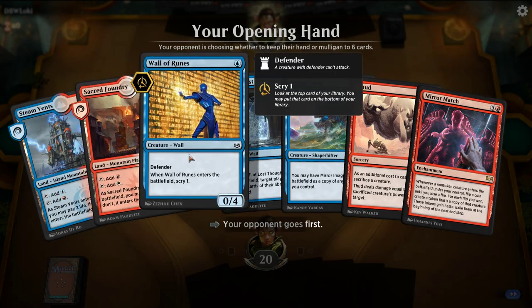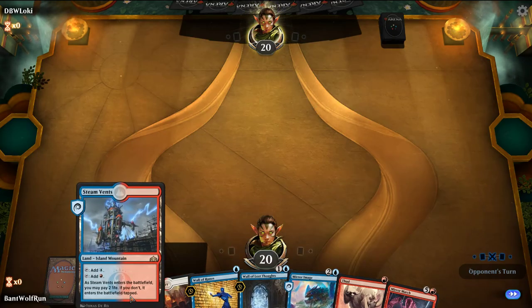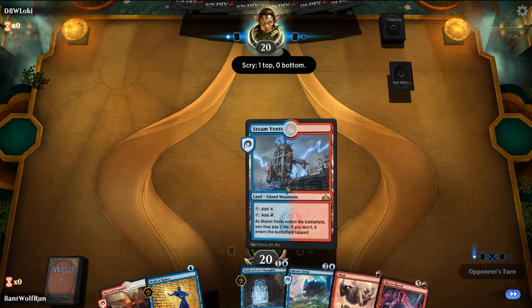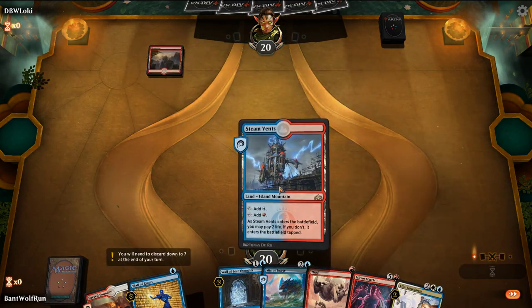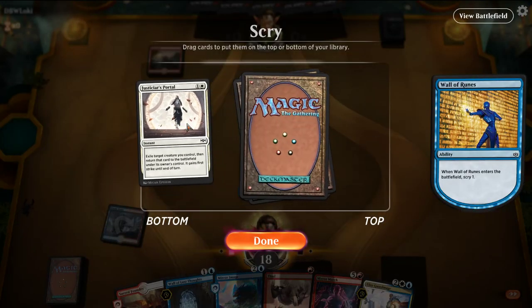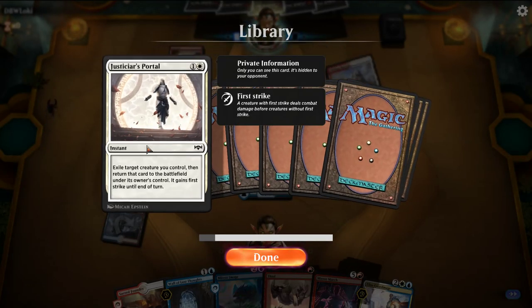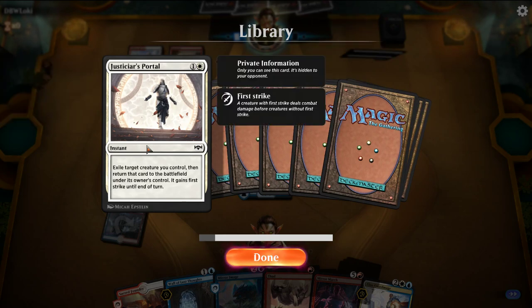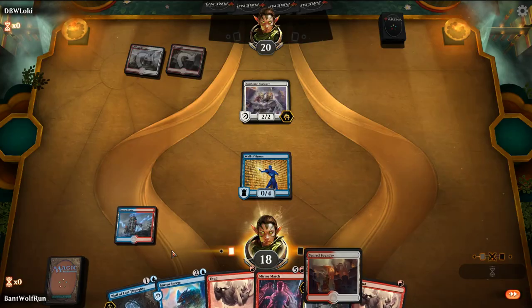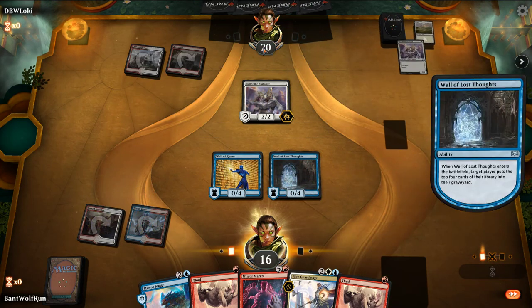So other than having to shock ourselves twice, we'll keep this hand. We have early defenders if need be. If this is like a control matchup, we have no pressure. Looks to be mono red — perhaps maybe a Gruul deck. Another way you get value is with Jadelight Ranger's portal, which can blink your creatures. Okay, so this is the Boros mentor deck most likely, or the Feather deck. I really would like to draw a land.